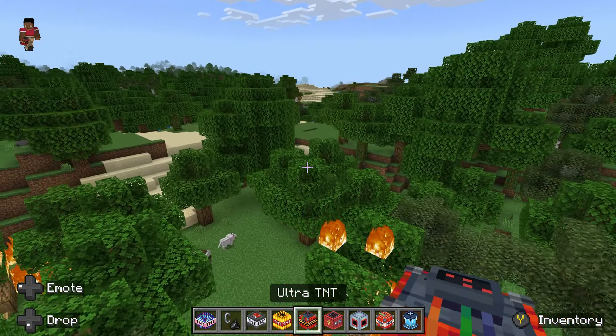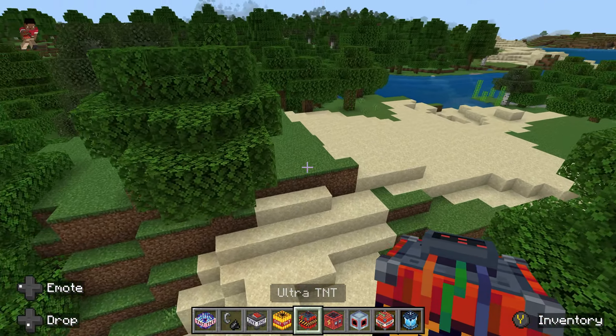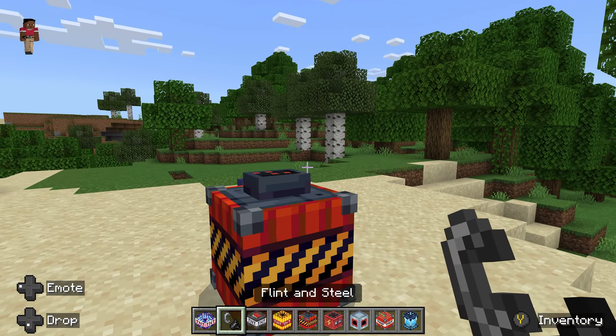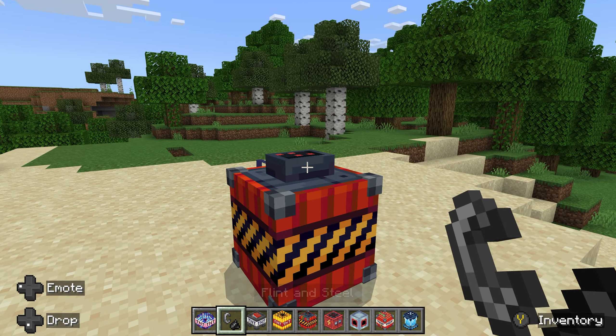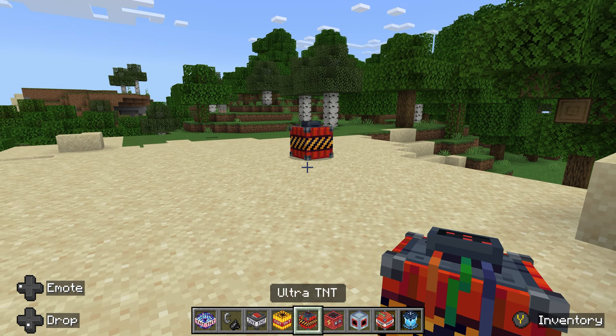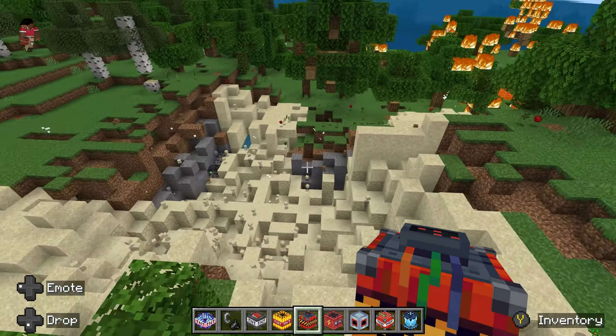Ultra TNT — I completely forgot I could fly. There we go. Oh wow, a little bit of extra effect too.